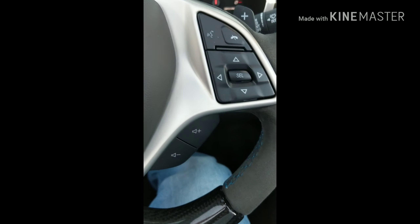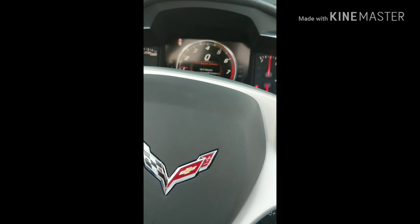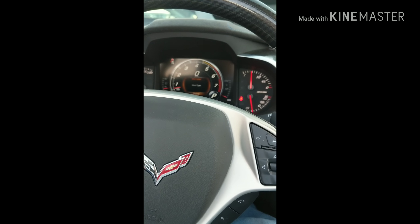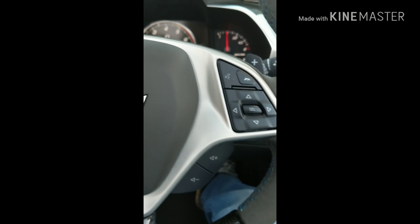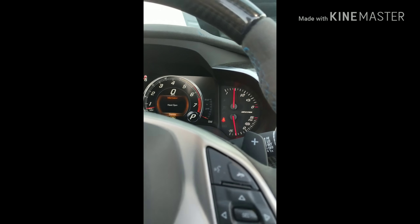There you go, now it's in Sport mode — listen, it opened the exhaust. You've got to step on it. Does this have launch control? Yeah, it does! What did you set your launch control at? It has selective launch control — you can go through your settings. And it also tells you on the right-hand side how much horsepower you're drawing.